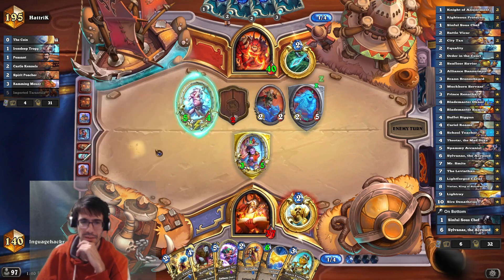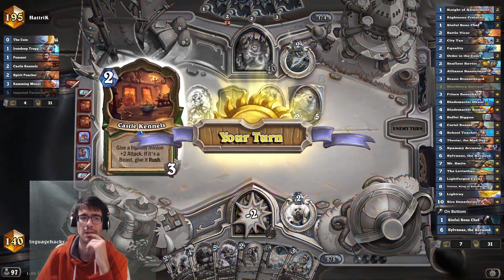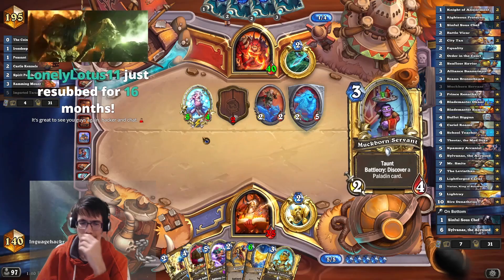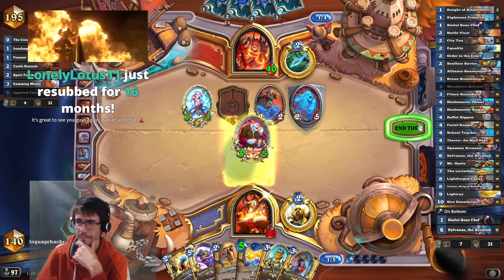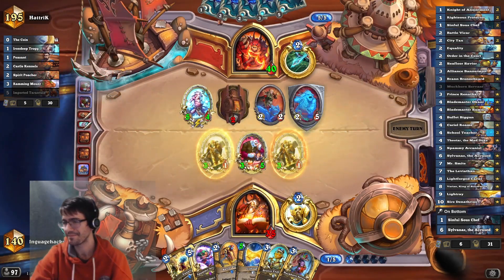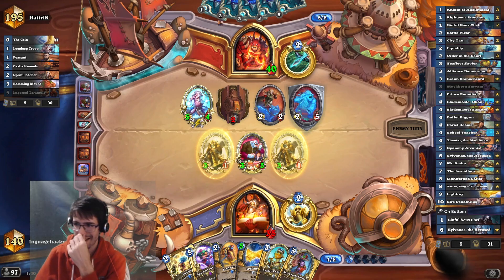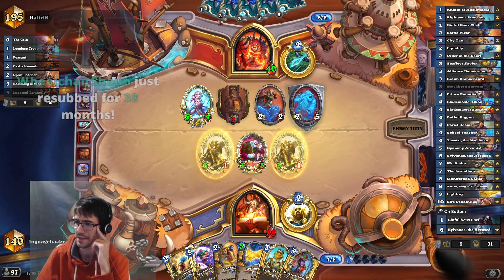Thank you, Mirabelle. Masi, welcome back to the Hack Pack. It's slightly unfortunate for them to draw on this turn, but it's kind of okay. This is Infused, which is pretty spicy. Lotus as well for the 16. Thank you so much, everyone — we got a hype train! Choo-choo, you guys are awesome. Good to see you all here.